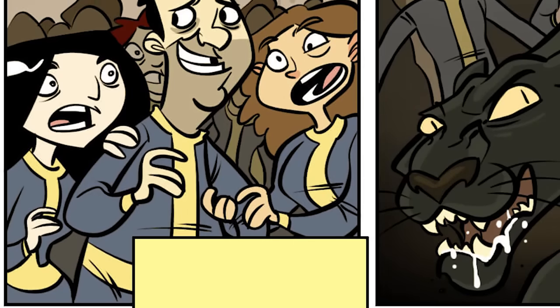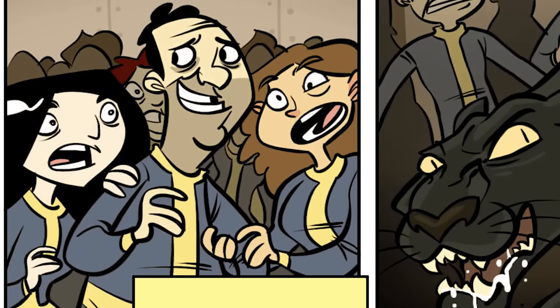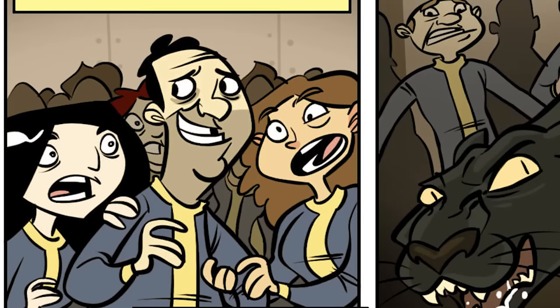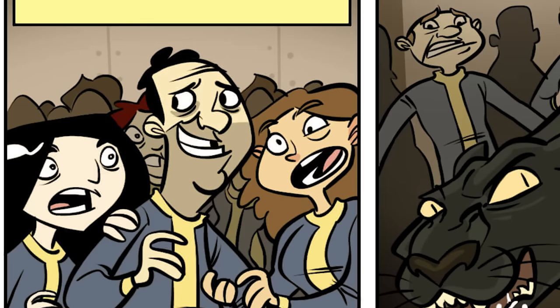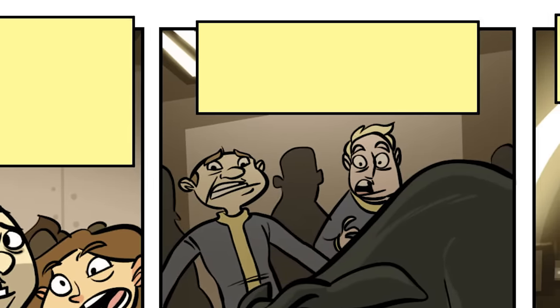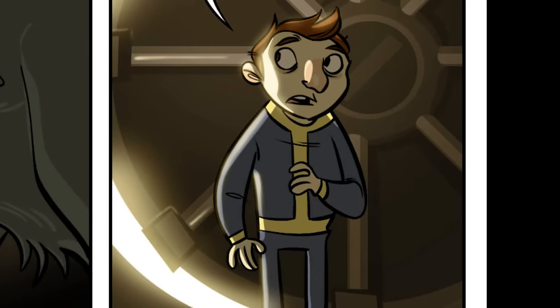The Vault experiments were never designed to rescue the people that lived inside them. They were a vast social experiment designed to study pre-selected segments of the population — like Vault 69, where women outnumbered men by a thousand to one, or Vault 43, which consisted of twenty men, ten women, and one panther. But we aren't here to talk about those vaults. We're here to talk about Vault 77.